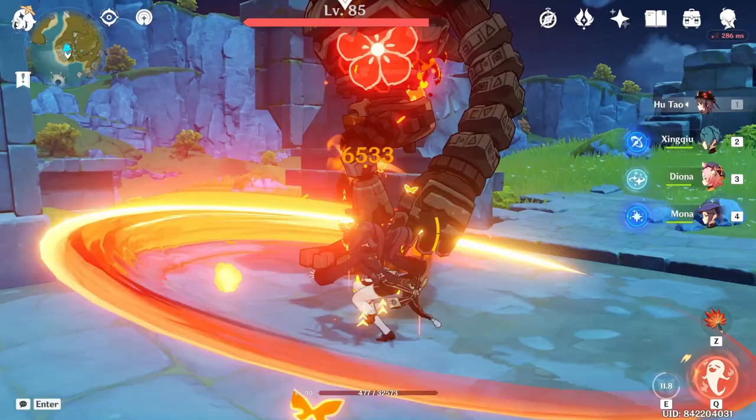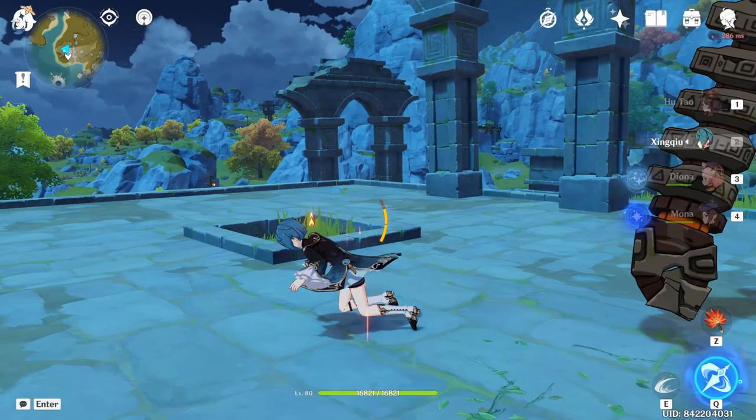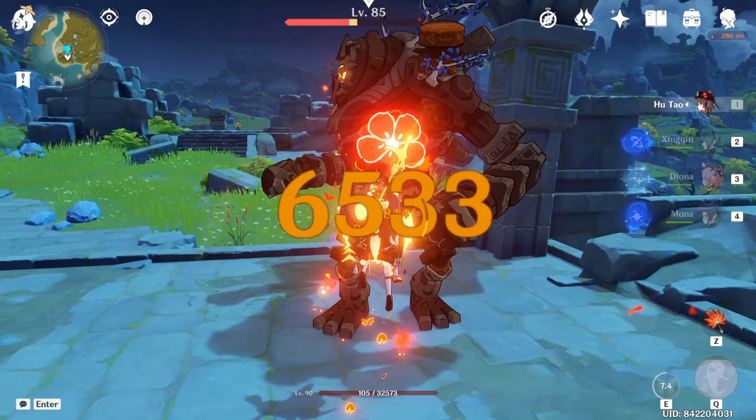Combining everything together: first you normal attack twice, then charge attack, then jump or dash. And before the skill ends, you ult. It all sounds easy, but it's really hard to pull off — you have to check your HP and watch if the skill is about to end and use your burst. It can get really complex and it will take a lot of time to get used to. But is it worth it? It definitely is.